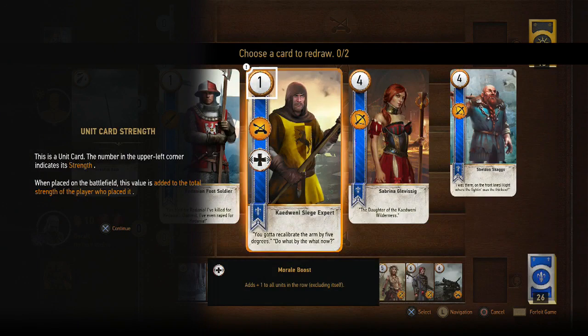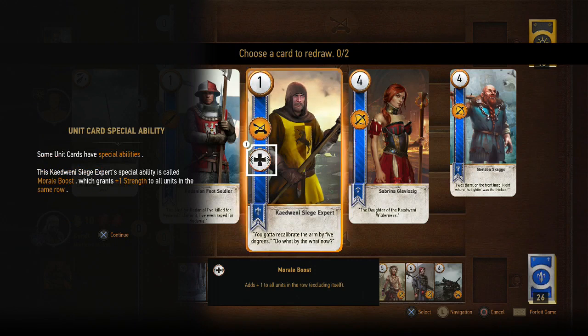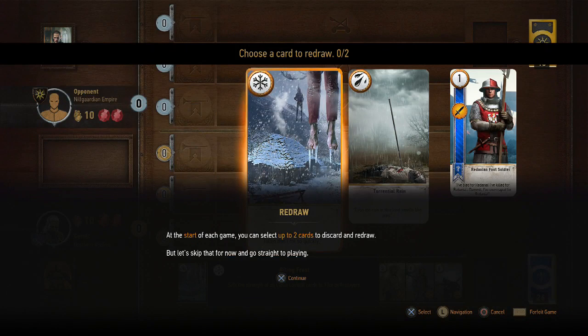So this is the card game. To begin, you draw 10 cards. This will be your hand for the rest of the match. You will not draw any more cards, so use this wisely. Unit card strength — the number in the upper left corner indicates its strength. When placed on the battlefield, this value is added to the total strength of the player who placed it. The icon indicates the row on the battlefield where the card can be played. Some unit cards have special abilities. Weather cards are a type of special card — they reduce the strength of all cards of a given type on the battlefield, including your own. At the start of each game, you can select up to 2 cards to discard and redraw.